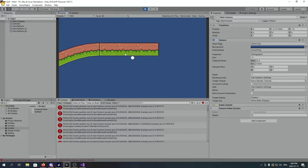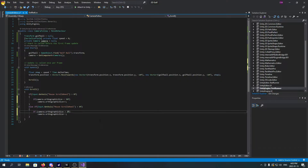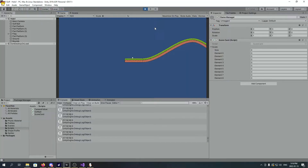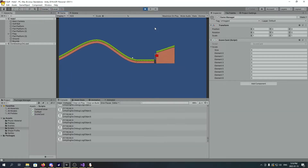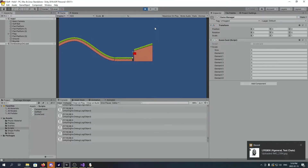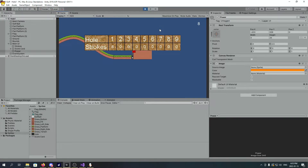To help the player see the level, I created a camera script that would follow the ball and allow the player to change the zoom by scrolling. I added a counter to add up each time the player hit the ball and made the hole that would trigger the completion of each level. The next task was the score system. I created a static class that had an array to save the score from each scene and pulled the data from it to display on the UI.